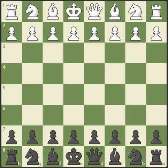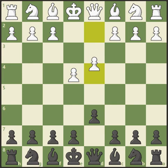Alright, so a little bit of post-mortem analysis here. White's going to start with e4, and I'm going to decide to play the Perth's Defense. It keeps the e pawn from advancing while I go ahead and develop my knight.